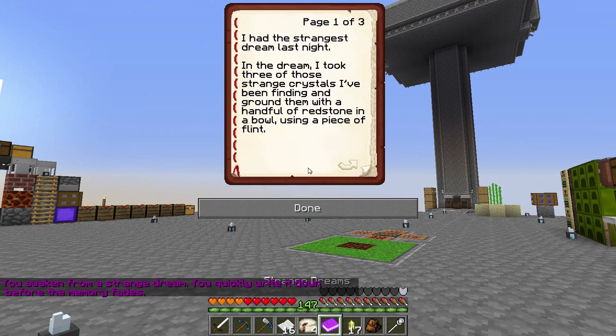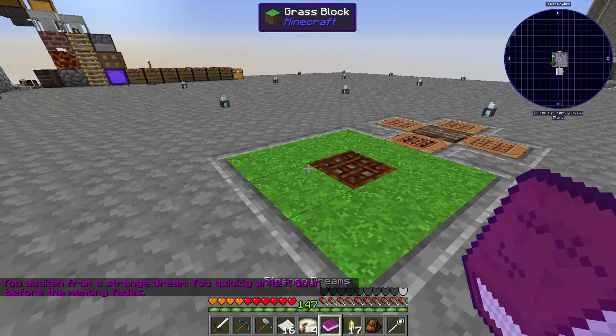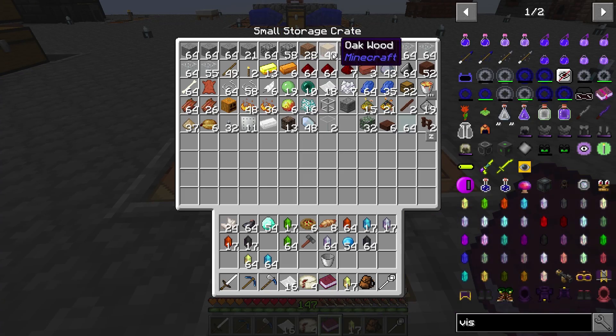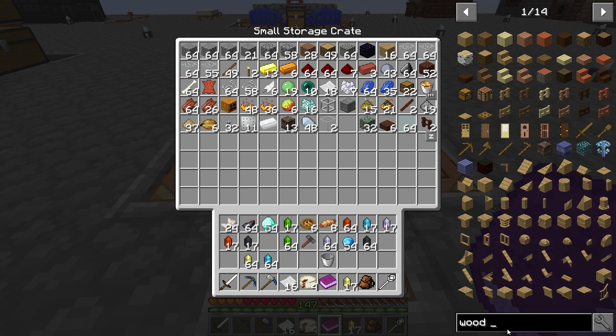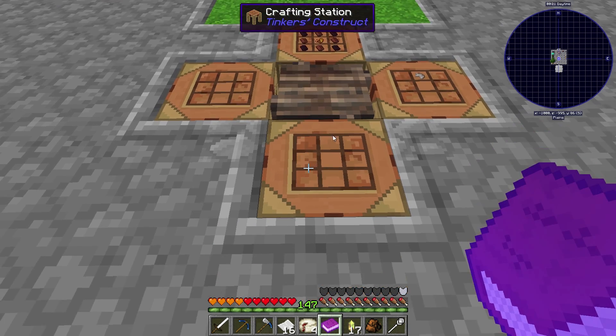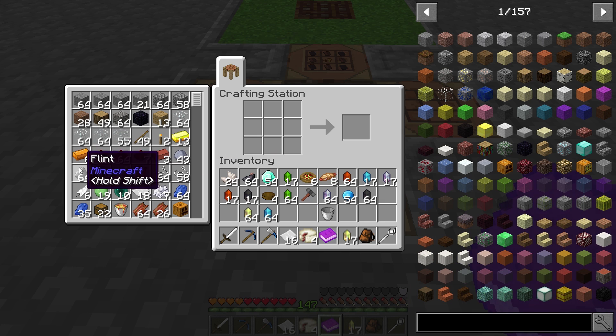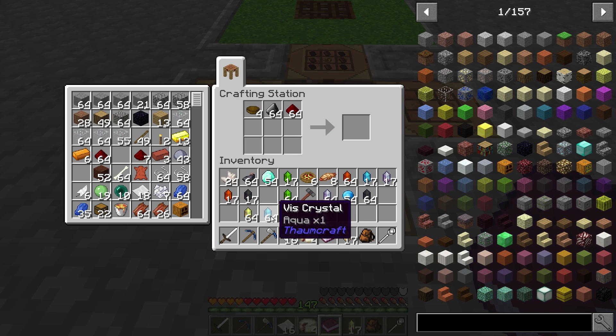Got the little book here. It says strange dreams. You open that up - pretty much tells you: in a dream, I took three of those strange crystals I've been finding, ground them with a handful of redstone, a bowl, and a flint. Now we can make ourselves Salus Mundus. Let's go ahead and make ourselves a wooden bowl. We'll just need to combine them - three random crystals, that, and maybe this one here. And there we go, we've got some Salus Mundus. This is exactly what we want here. Let's make a decent amount of this.